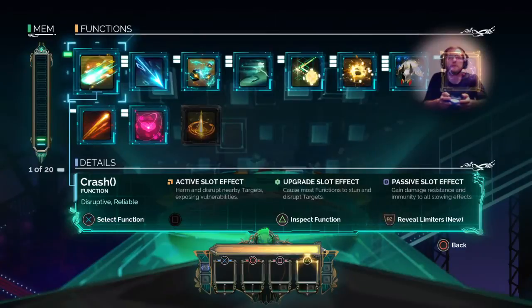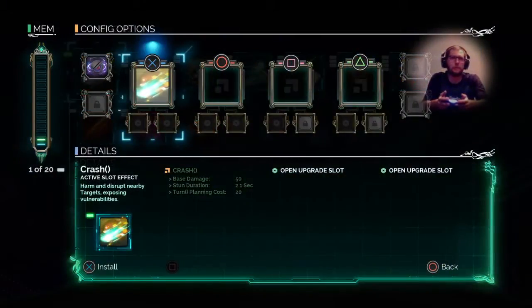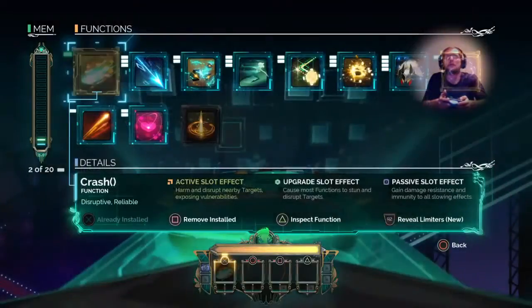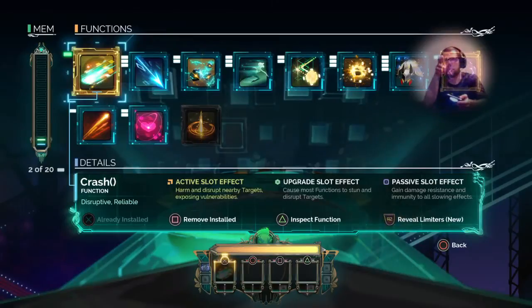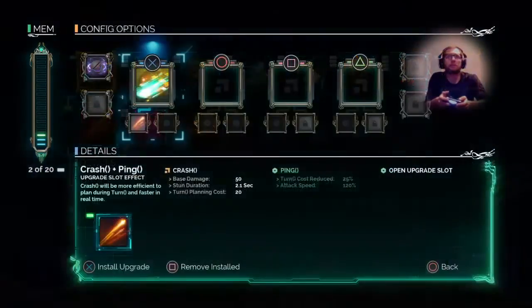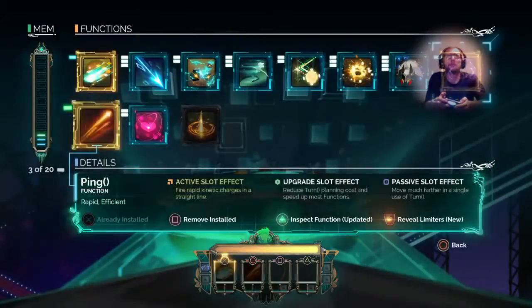You're going to want to use Crash because it's a basic attack, but everything has your primary and your secondary role. If you use it as an upgrade instead of an active slot, it'll stun and disrupt the target. It would actually be really good to use with Ping — if I had Ping on circle and used this as a modifier, I could stun.